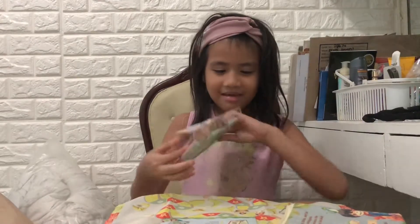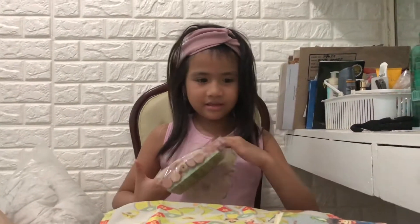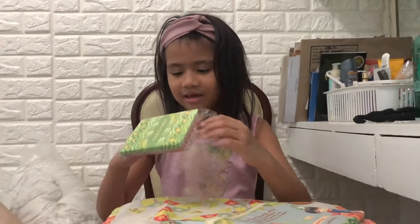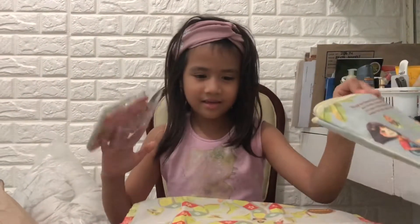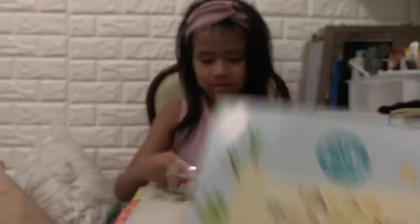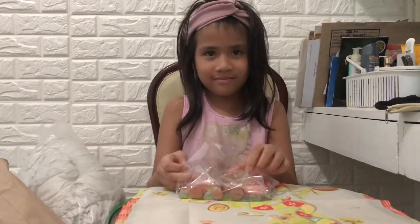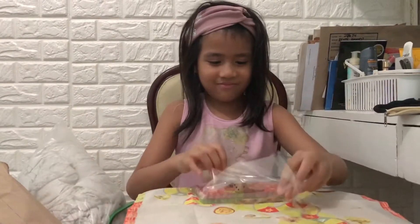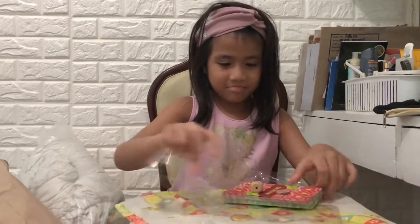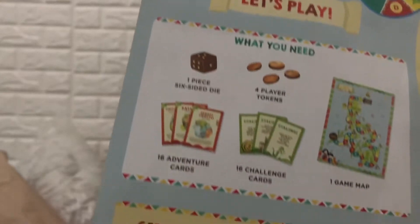Where's the map? I'm gonna open it. I think this is the map. Is this the map? That's the board — yep, it's the map. And what's inside your opening kit? We got the cards, some dice, and tokens.